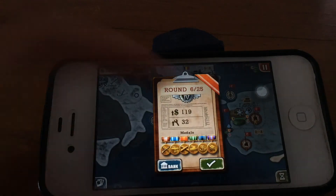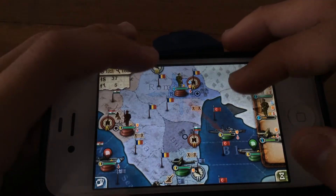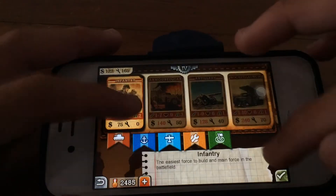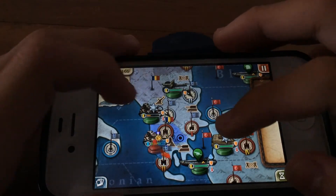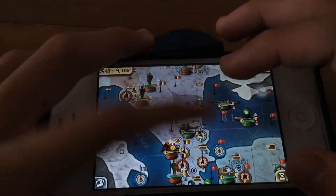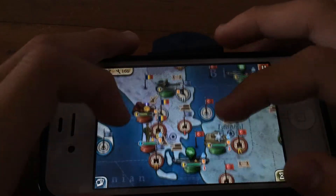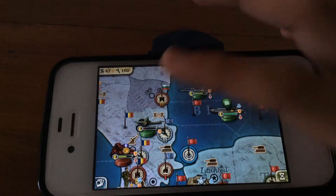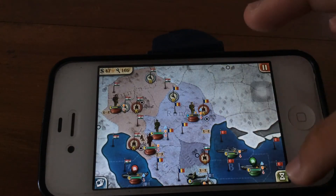It's impossible to land in Bucharest right now because that ship is blocking the way, but I'm going to leave some forces there in case something happens. Let's attack — minus 56! Not enough to defeat that unit, but we'll do it — it's done with four hit points.